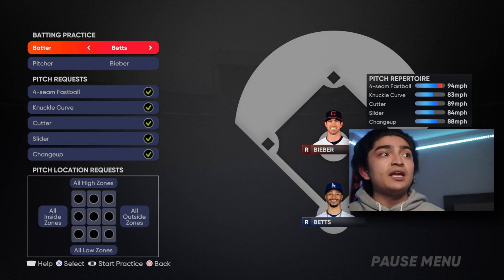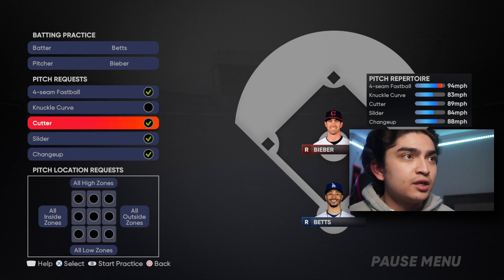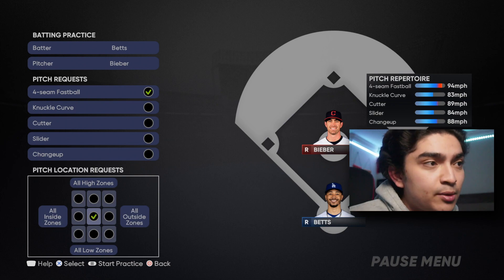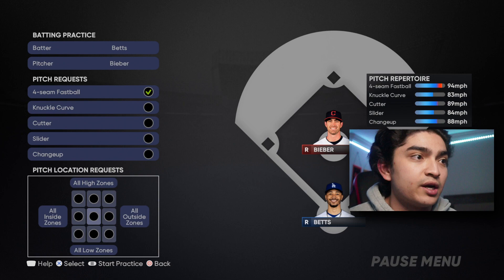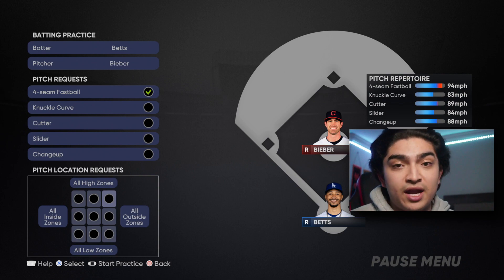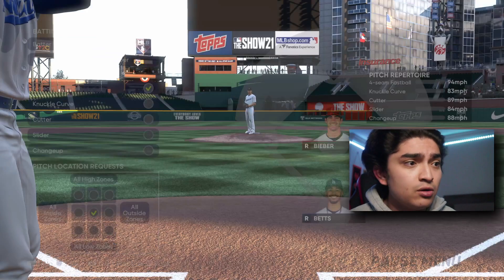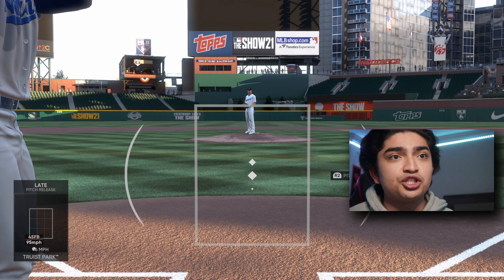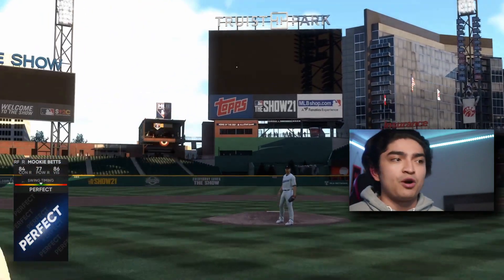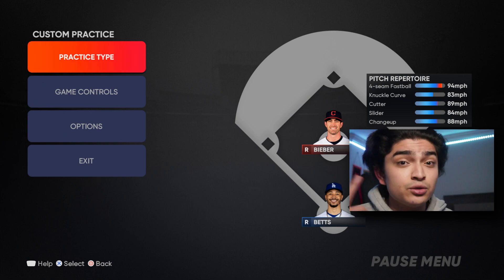Now we are in Custom Practice. The thing they upgraded was Practice Type — we're going to go to batting. You can go ahead and request certain types of pitches to get thrown at you. So if I only want fastballs, I can click off everything else that Shane Bieber has, and I can choose where I want the fastball — down the middle, middle outside, middle inside, high inside corner, or outside corner. We've got Mookie Betts at the plate. Boom — down the middle, perfect. Didn't really have to move my PCI but I'm showing you for an example.